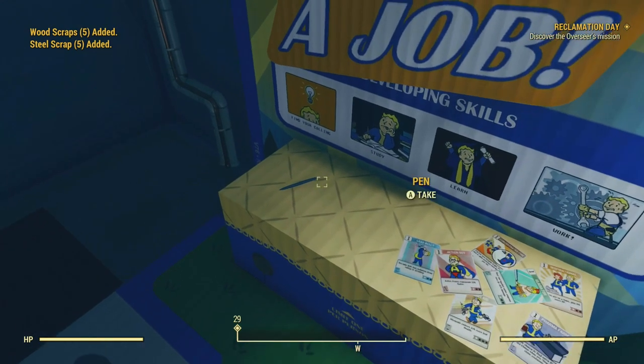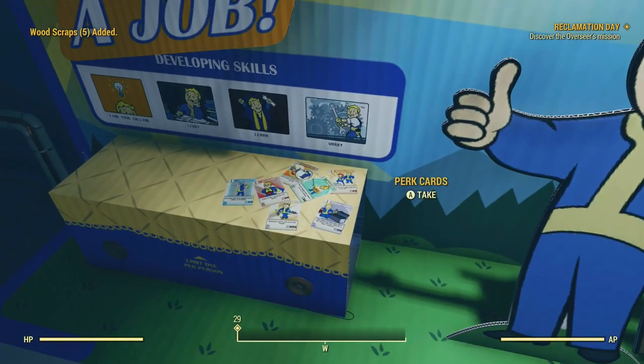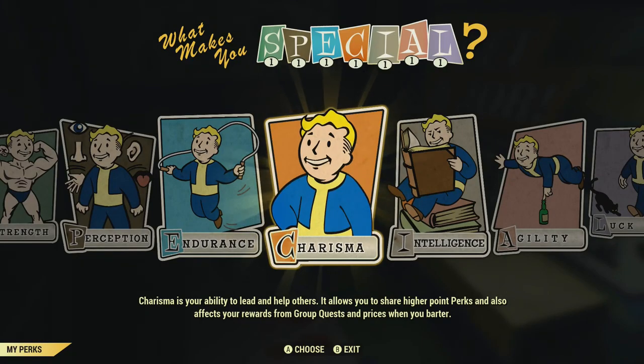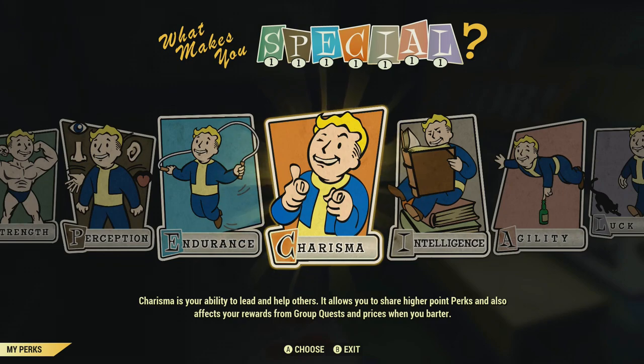On this table you've got some black rim glasses, a pen, and some perk cards. When you pick up those perk cards, as you can see, it gives you 200 XP and it's an instant level up.